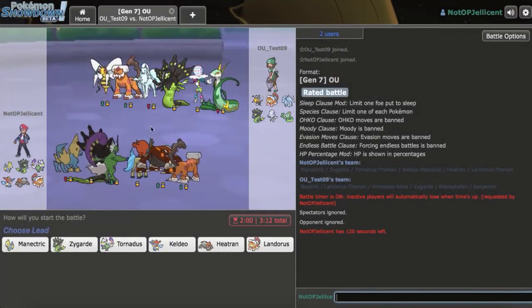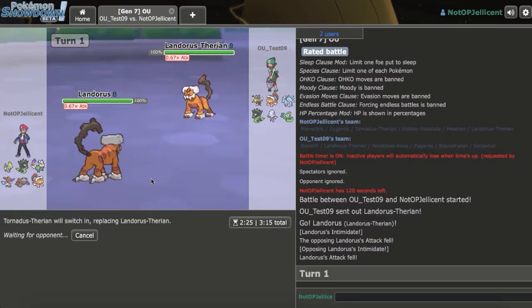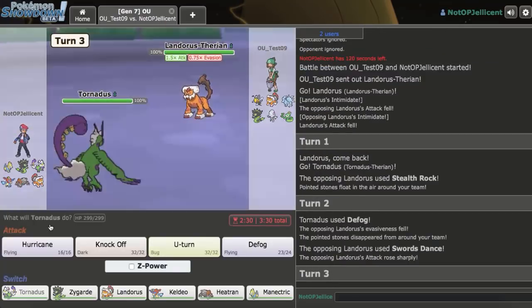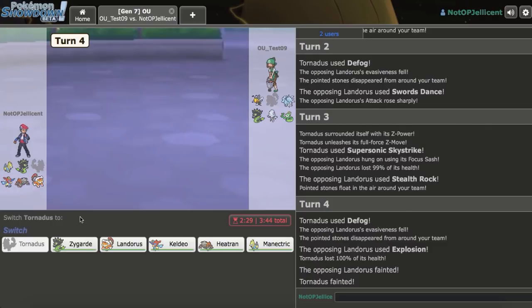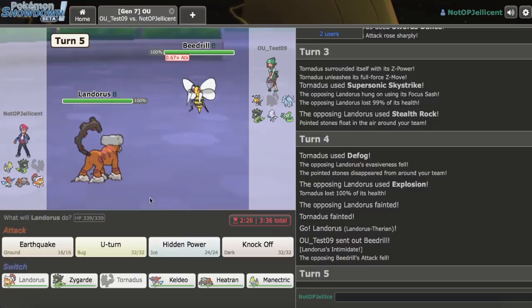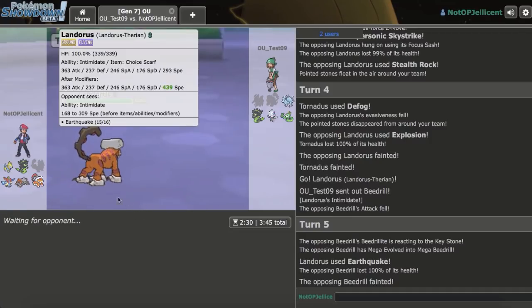Okay, we got our next game — up against a pretty offensive Mega Beedrill team. I lead off with Landorus-T. I don't want to take any HP Ices so I switch out to Tornadus, as Landorus is great here just clicking Earthquake. He gets up Rocks, I Defog them away. He goes for a Swords Dance, I Z-move him down to Sash and Defog. I should have Knocked Off right there to live a Beedrill hit. But Heatran is still super good here. He brings out Beedrill and Scarf Landorus just clicks Earthquake — Beedrill doesn't have a ground switch-in so it goes down.